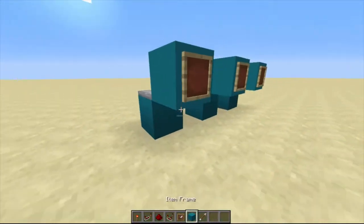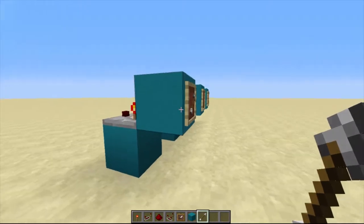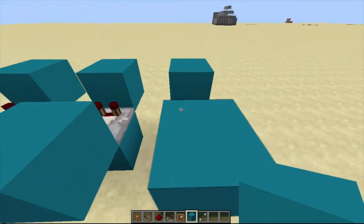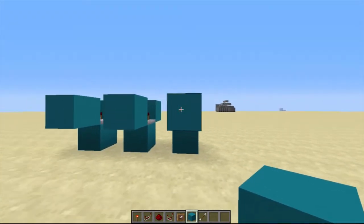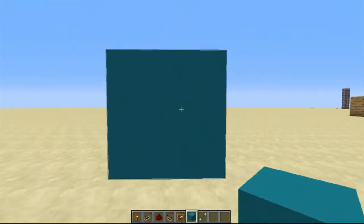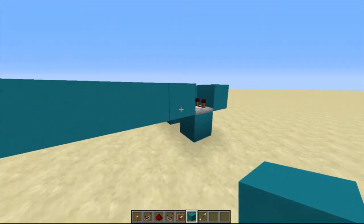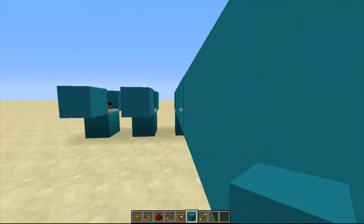Put a redstone comparator over them. So if we just test it out — if we put an item in the item frame, the redstone comparator will be activated. Then we're gonna put blocks connected to the comparator and add 7 of them: 1, 2, 3, 4, 5, 6, 7 — actually there are 8. And we can repeat this process for the other 2.